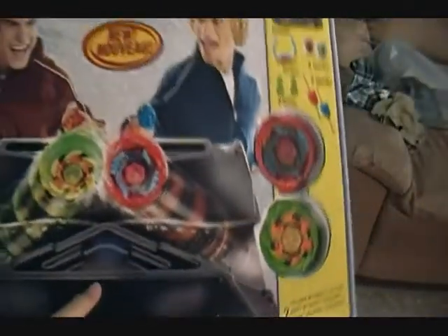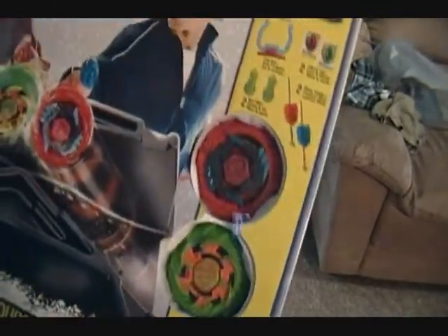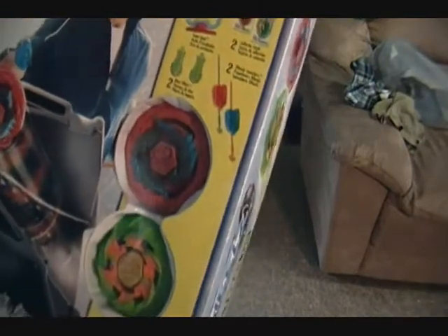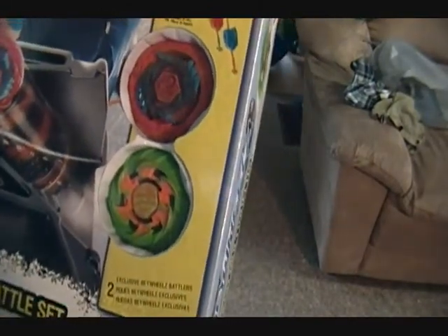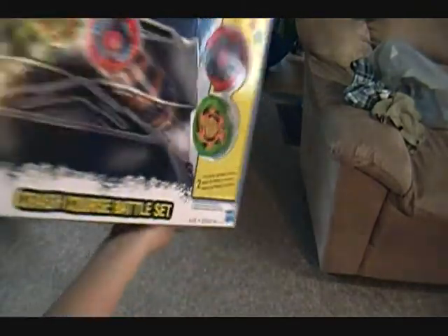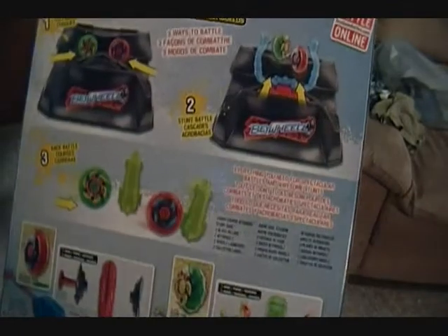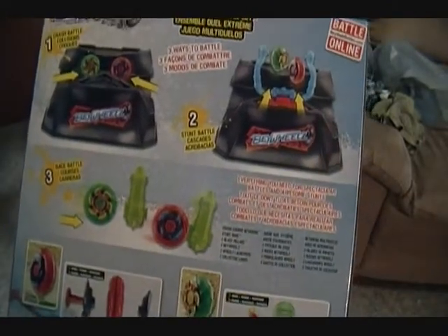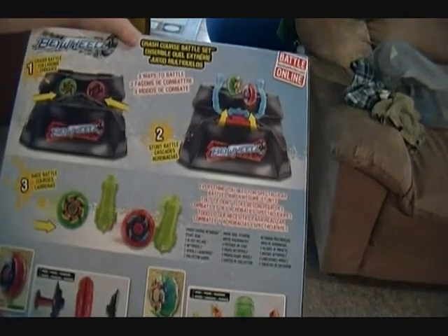The box makes it look pretty epic. You got Stadium here because Beyblades are crashing. You got the two collector cards — Soaring Wing Pegasus and Doomfire Drago. And some on the back showing you how to do it. They crash into each other. You can also have a little stunt thing. Got all this stuff here, showing you basically the boxes of normal stuff.